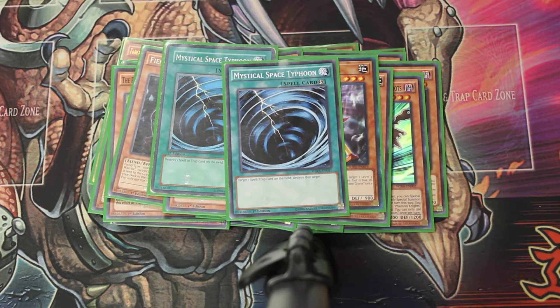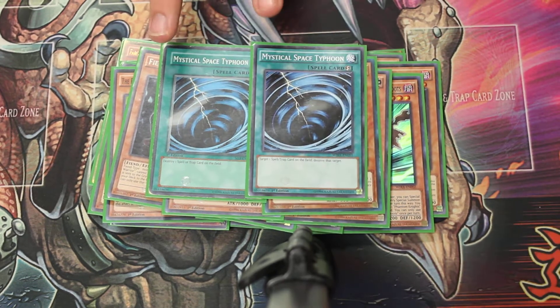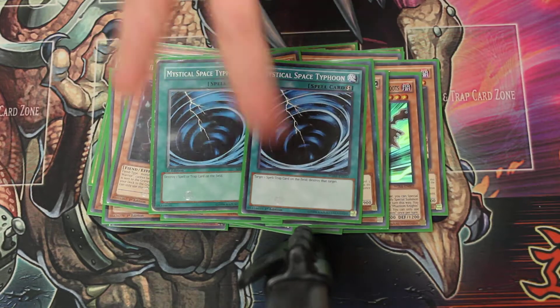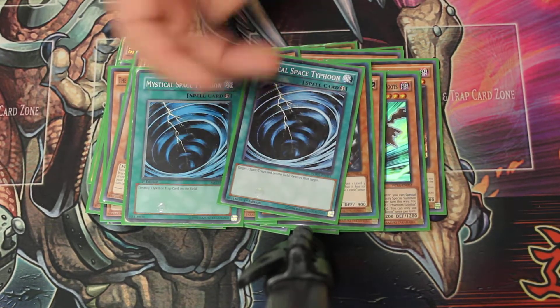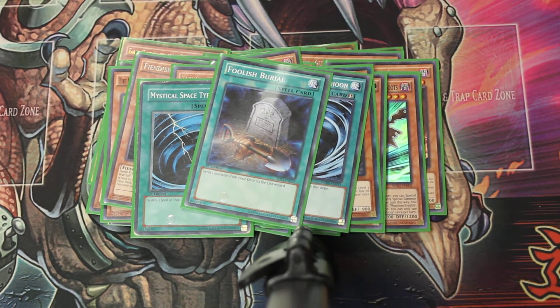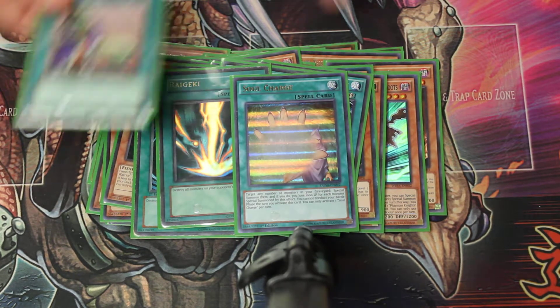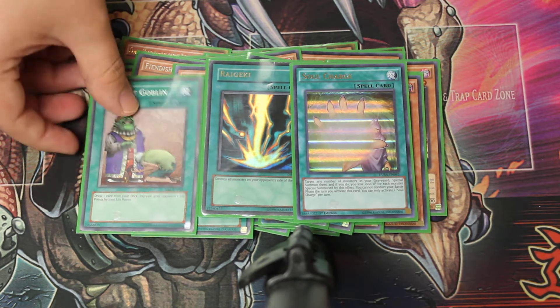We forgot to put the Twin Twisters in. These are gonna be Twin Twisters, Mystical Space Typhoon, Cosmic Cyclone — whatever you want them to be, whatever fits your theme. Twin Twisters is good because you get your pitch and get their effects. Foolish Burial — sent to the grave, they get their effects. Sangan. One Raigeki. We're gonna have one of each of those cards.